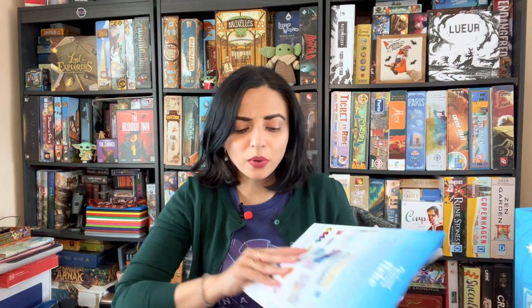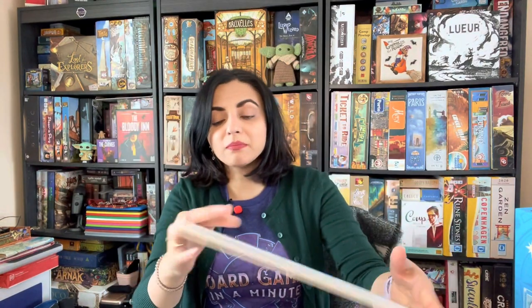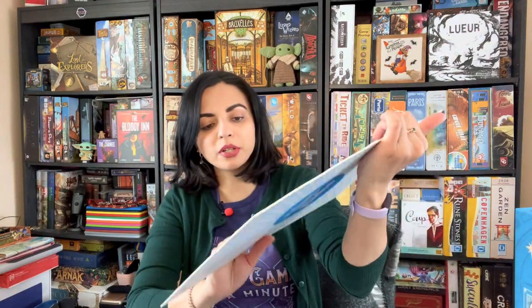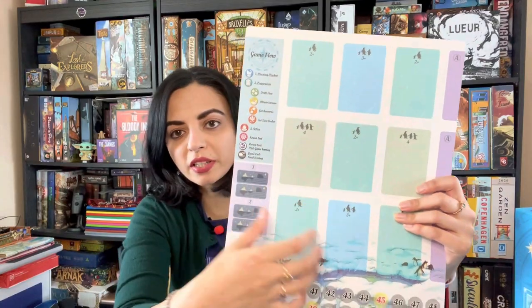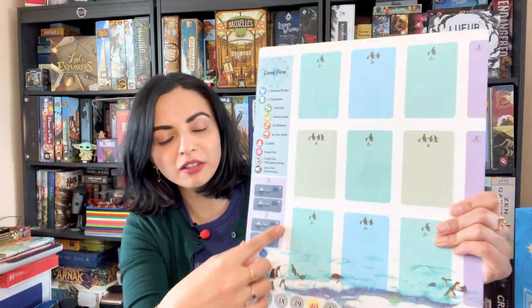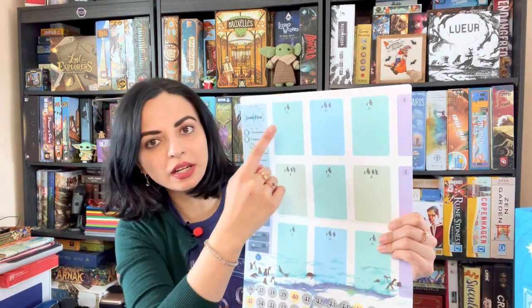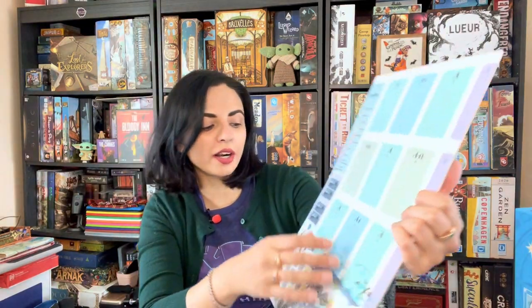In this game you have one main board, and each player has their own personal player board. Depending on the number of players, you put certain cards in the spots that equate to your player count. I played a two-player game, so we had five cards total on the board.